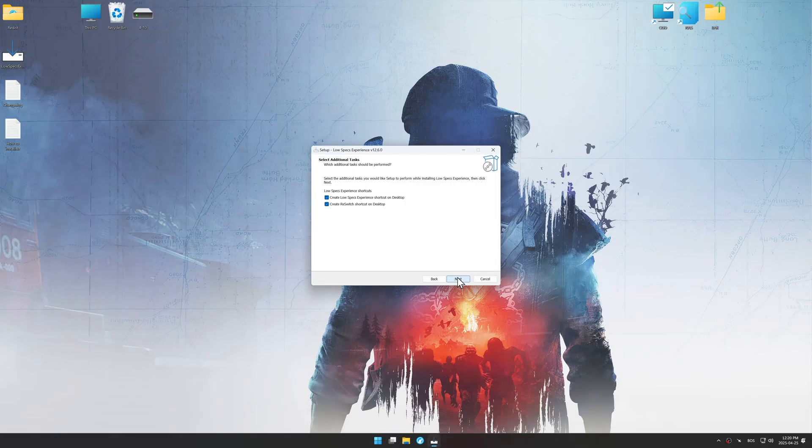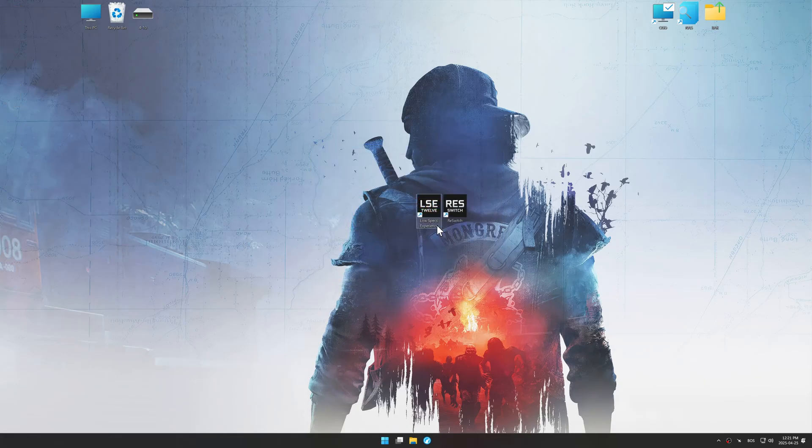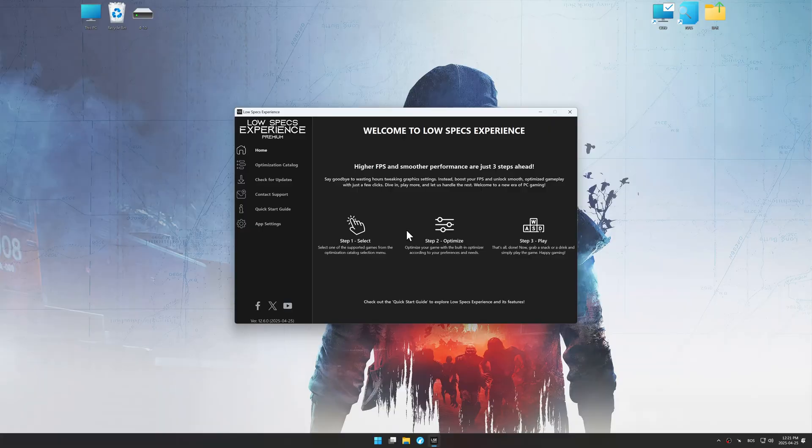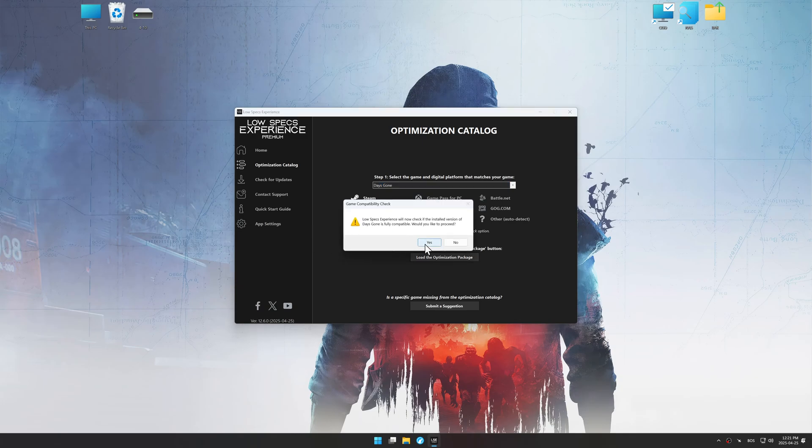First things first, start the installation process for the Low Specs Experience. Once the installation is complete, start it using the newly created desktop shortcut. Now go to the optimization catalog, select the applicable digital platform, and select your game from this drop-down menu. Once done, press the Load the optimization package.